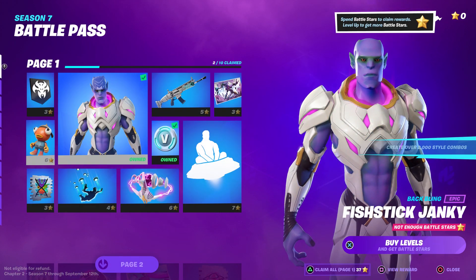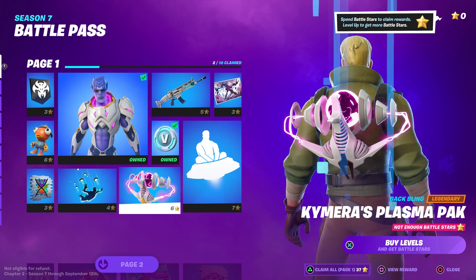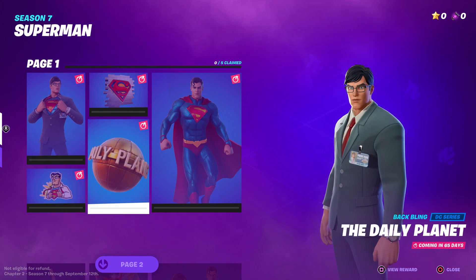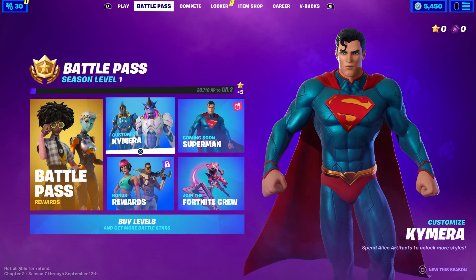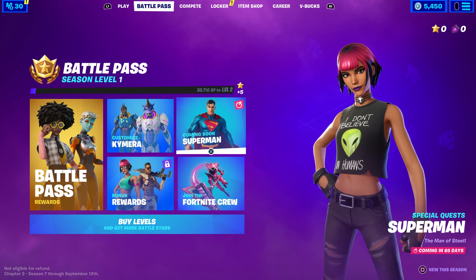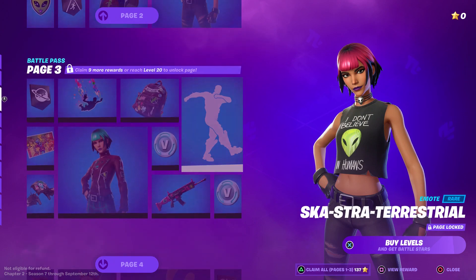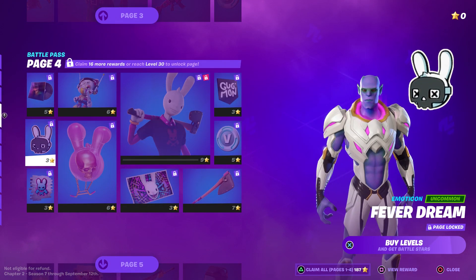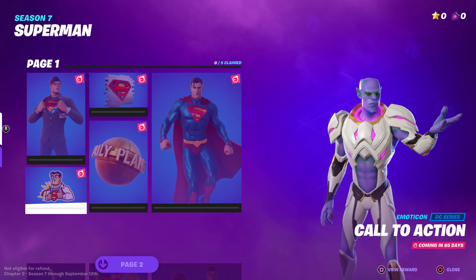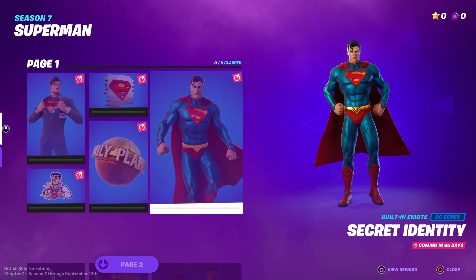Actually, for the back bling — coming back to check — the back bling is six stars, not five. I do apologize for that. So six stars for the back bling. The spray is three stars — if you look at every spray they all have three stars. Emoji is three stars as well. And the built-in emote is seven stars.